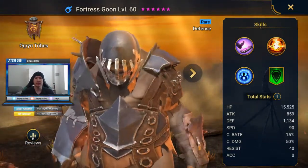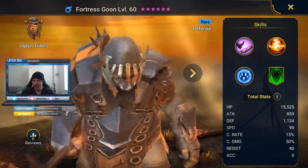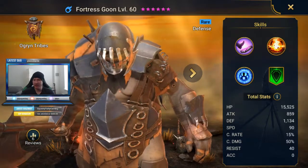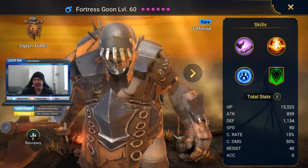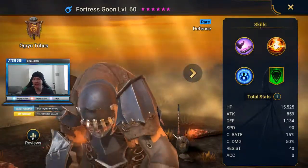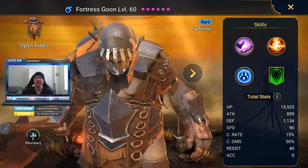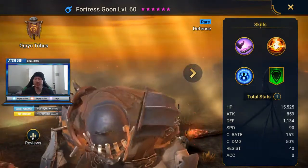So let's talk about Fortress Goon. He's a defense champ. Base HP is pretty nice. Base defense is pretty nice as well — it's not the highest on rare defense champs I've seen, but mixed with the HP, decent base stats. Speed is on the lower end for sure, but maybe that won't be a huge deal. Let's get into it and talk about his skills.